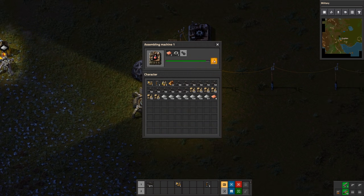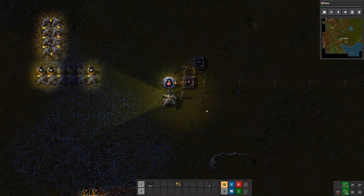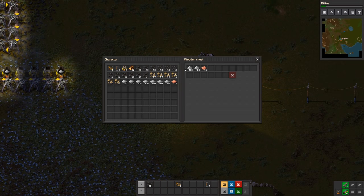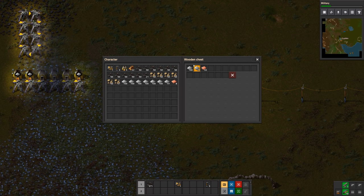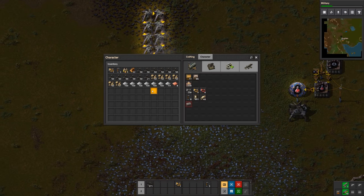Now we are producing automation science packs automatically. They go into the lab and we get research progress. Every once in a while we just need to come over here and load some iron and copper plates in a two-to-one ratio. I do it that way because they run out at the same time. But if you just want to throw in a few stacks of each and not worry about it, that's totally fine — it'll still work. Now our science is automated. Congratulations — you've completed the first objective of Factorio, which is to automate everything you possibly can.